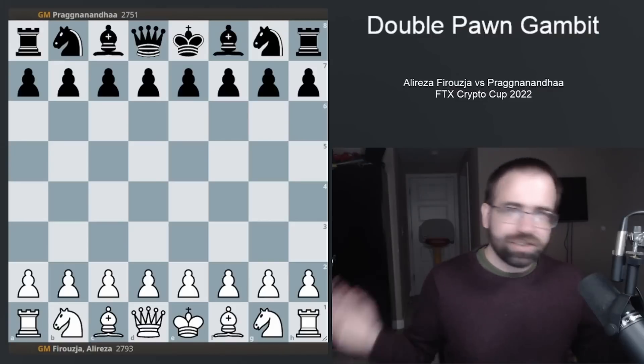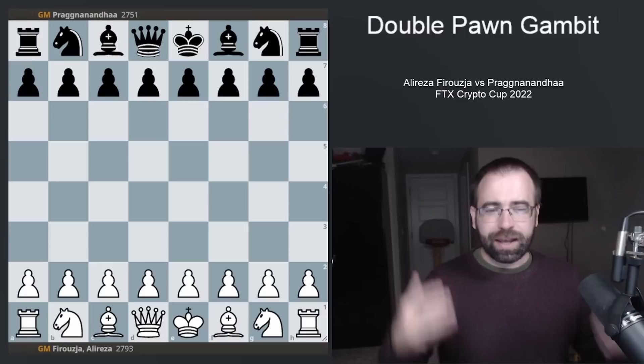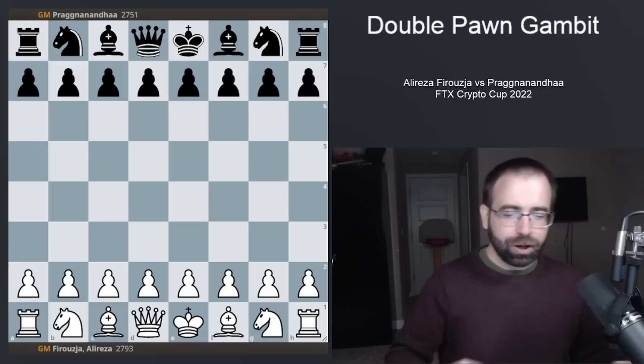Here's the situation: it's the final round of day one, and so far, Praggnanandhaa and Alireza have been playing a four-game match, and they've been trading wins. Praggnanandhaa won, Alireza won, Praggnanandhaa won, and now Alireza is in a must-win situation with the white pieces, and he decides to play pawn to e4.